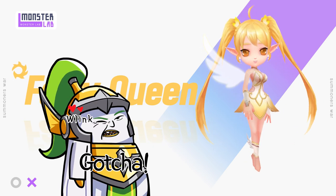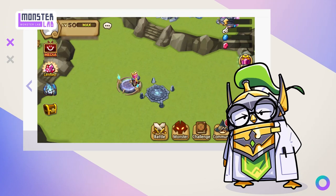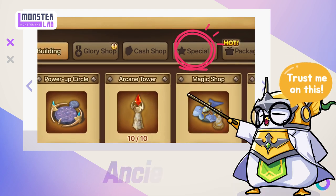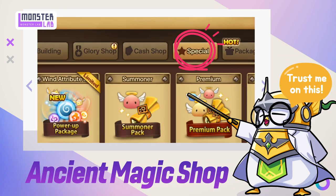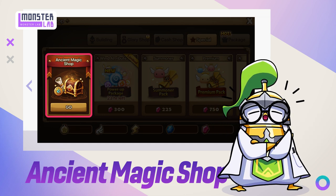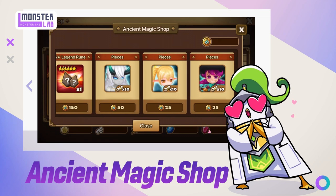Who here doesn't have an immunity option? Just tap the special tab in the shop. See that ancient-looking magic chest? You can buy Fran's summoning pieces from it. You can also get the ancient coins you need by participating in events.